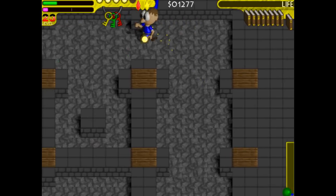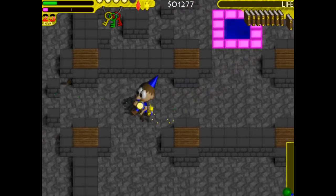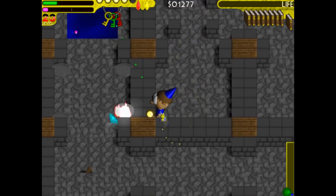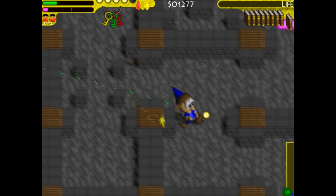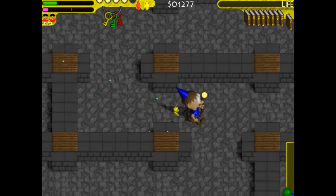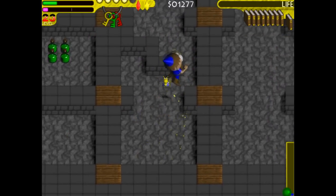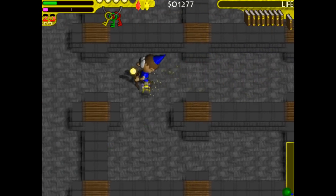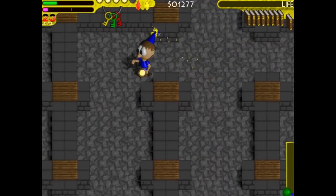Gems are looking pretty real right now. In addition to everything else, we've also got the fairy bell on this level we have to be sure to take. We've got to go through that trap room. That's not cool at all — that's the opposite of cool. Hopefully we get some magic potion between here and there, although I may have used all the magic potion.